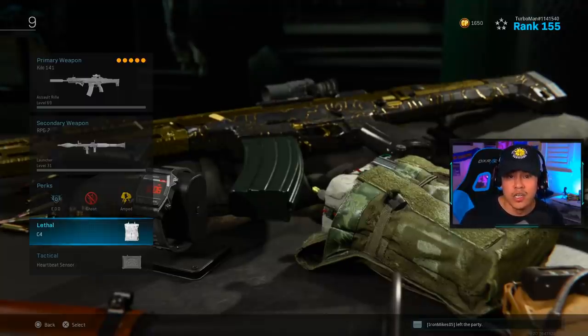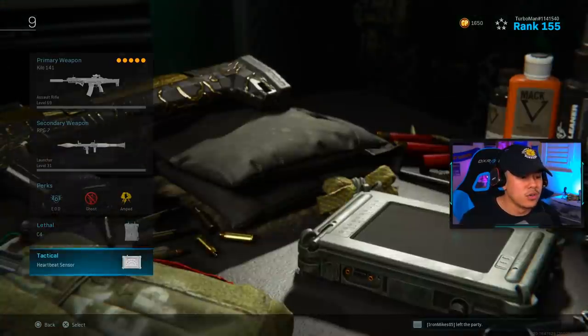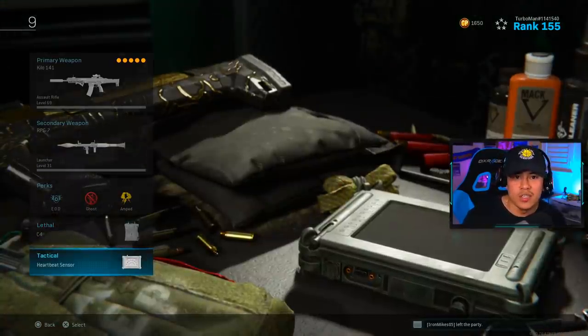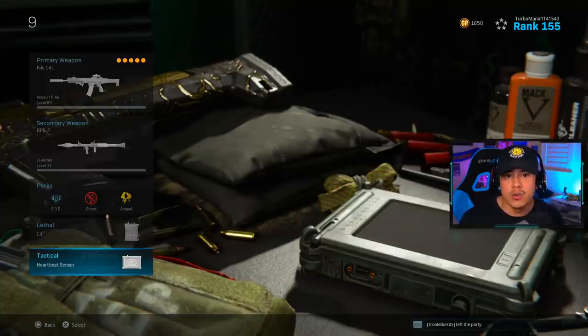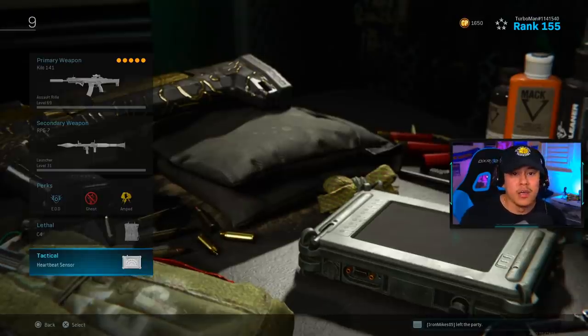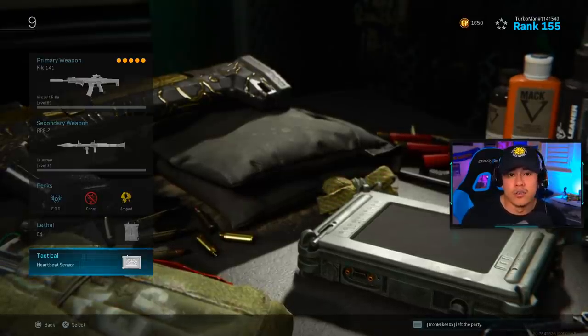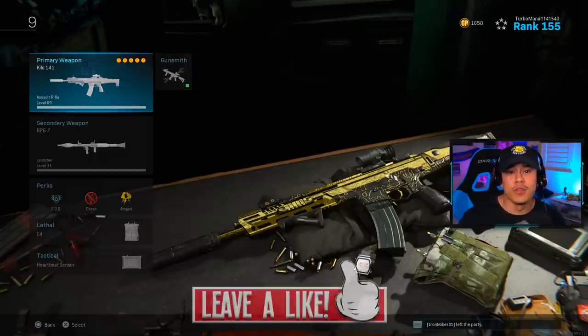For the lethal I'm running with C4. This is extremely helpful for tossing at cars coming your way — you can get an easy squad wipe with it if you're lucky. For the tactical, this one is optional. You can use the Heartbeat Sensor at the beginning of the match, but if you find stim shots, stuns, or flashes, go for those, because by the end game a lot of people will likely have Ghost.